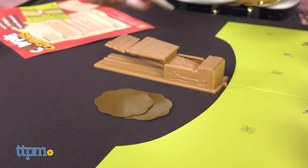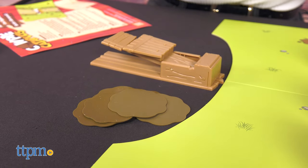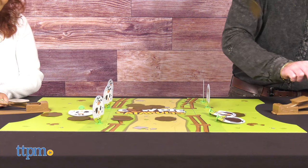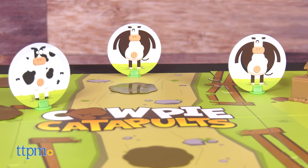Catapults must stay off the game board but can go anywhere within the current cutout area. At the count of three, both players place a cow-poo pie onto the catapult flipper and smack the lever to send the poo flying across the barnyard. There's no taking turns — players just keep launching poo as fast as they can. Any poo that lands on your side of the game board can be launched back. In order to win the game, all of the opponent's cows must be tipped over.